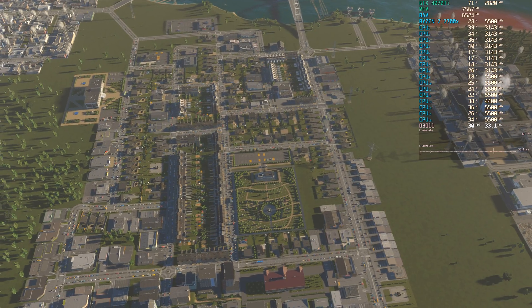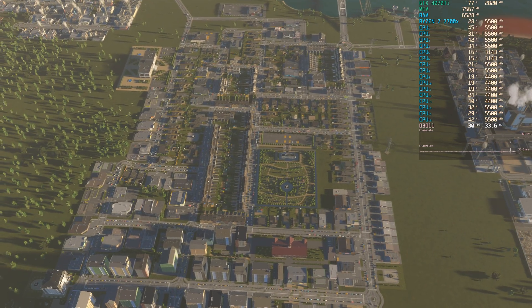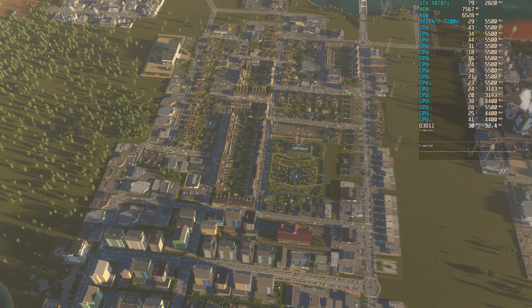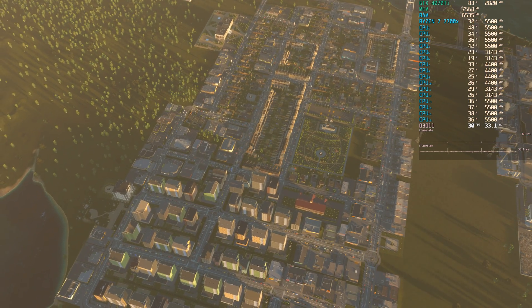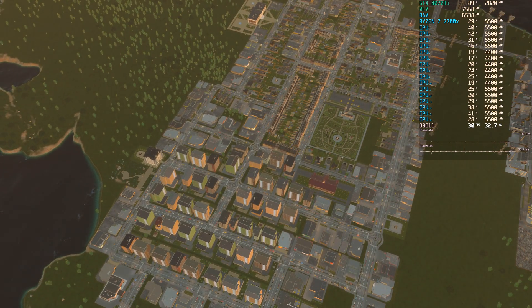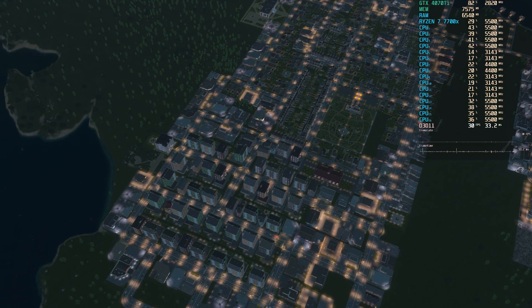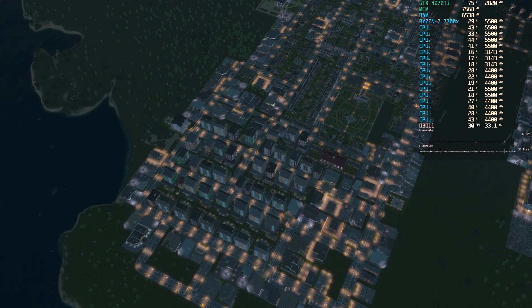Those are the settings I'd recommend. If your city gets bigger and you need to turn things down to keep the game running fluently, consider 30 FPS if you don't want to lose visual quality, or lower your resolution — although I do think a game like this benefits from a higher resolution given all the small details. Stick around and we'll have a look at each of those settings and see how they impact graphics and performance.